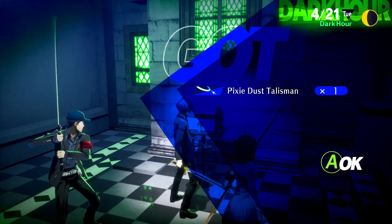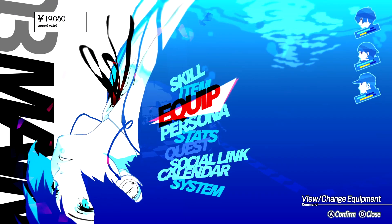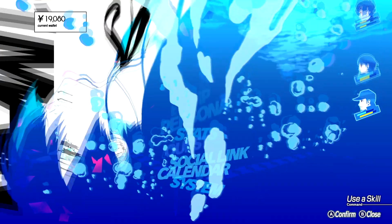For our efforts here we get a Pixie Dust Talisman. There are a lot of new accessories in Persona 3 Reload, and I don't remember what every single one does off-hand. Plus 10 SP — not that great, but it is something we can sell.